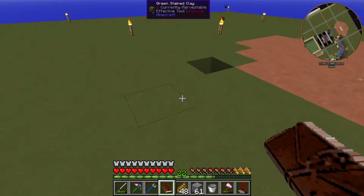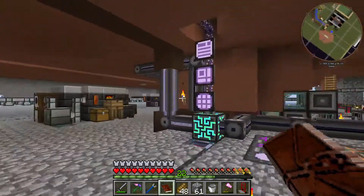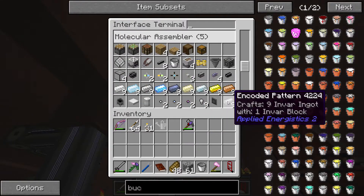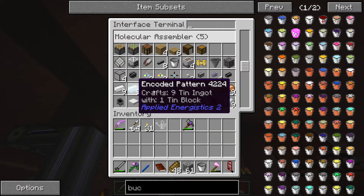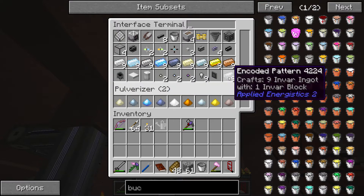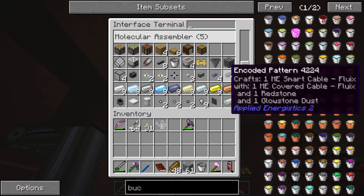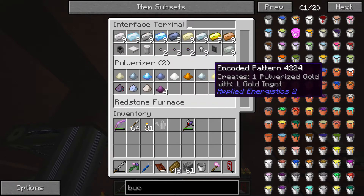Also taught the auto crafter how to make lots of things. The auto crafting knows how to make everything you see here. The ingots are important because I have the system storing in block form. It knows how to make invar. Wait a minute — it knows how to make invar ingots, but it does not know how to make invar blend. I need to teach it how to make invar blend.